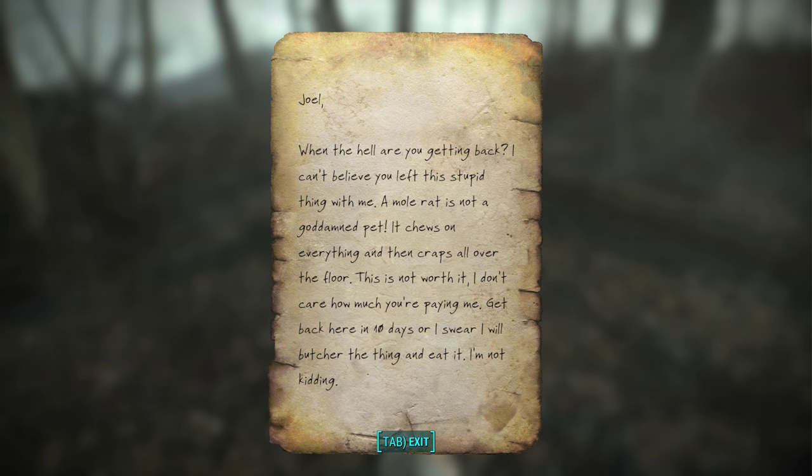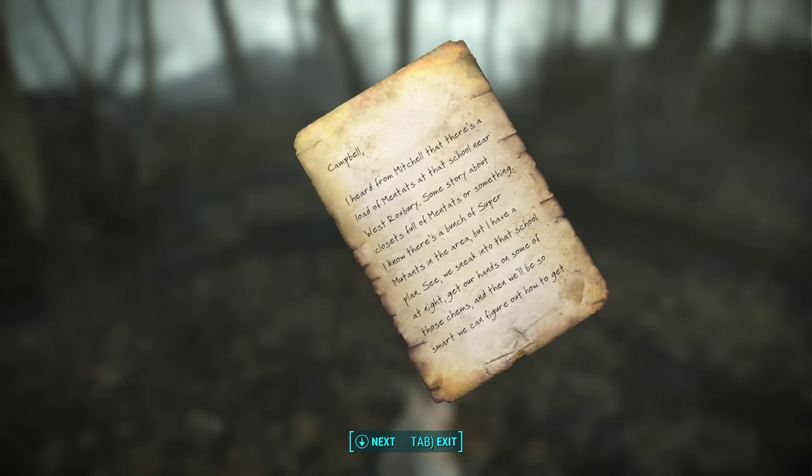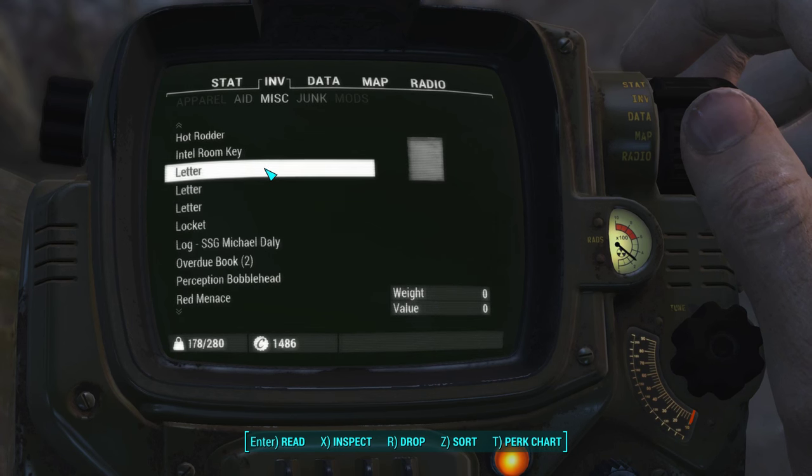'Joel, when the hell are you getting back? I can't believe you left the stupid thing with me. A moron is not a goddamn pet - it chews on everything and craps all over the floor. This is not worth it. Get back here in 10 days or I swear I will butcher the thing.' These letters weren't combined. 'Camp Campbell, I heard from Mitchell that there's a load of mentats at the school near West Roxbury. I know there's a bunch of super mutants in the area but I have a plan - we sneak in that school at night, get our hands on some mentats and then we'll be so smart we can figure out how to solve any problem. Trust me.' That's awesome.